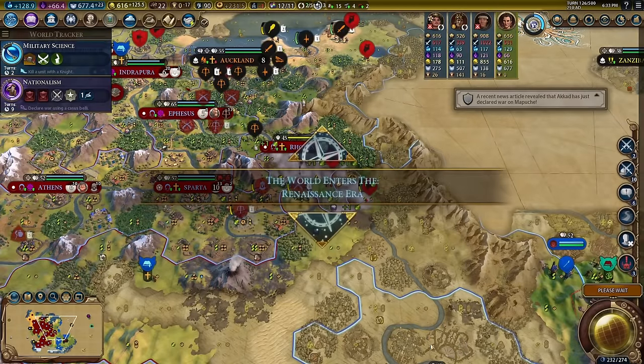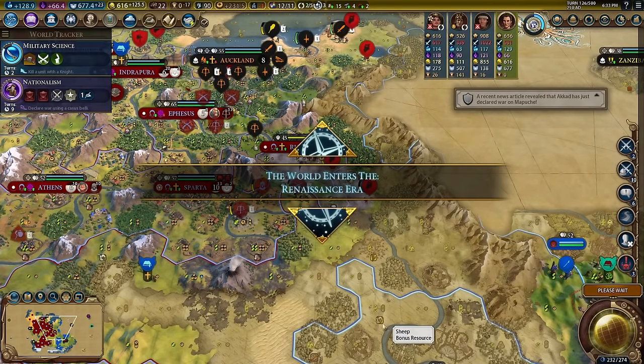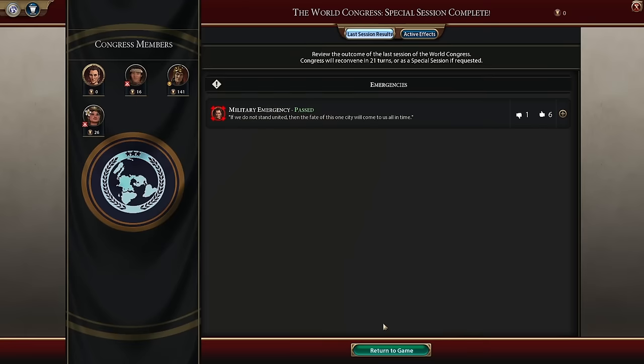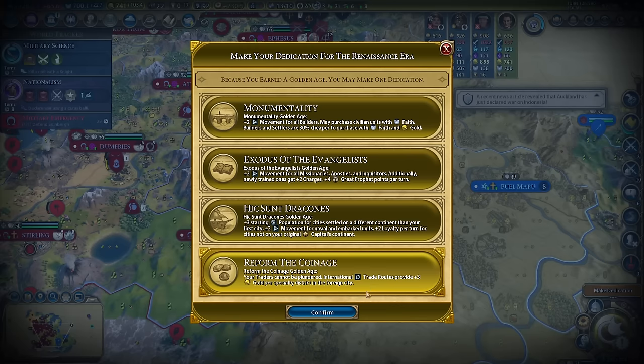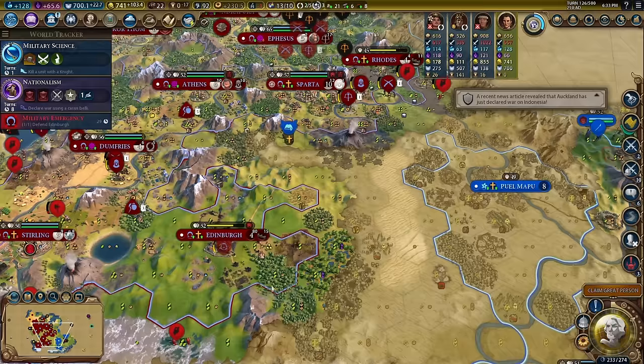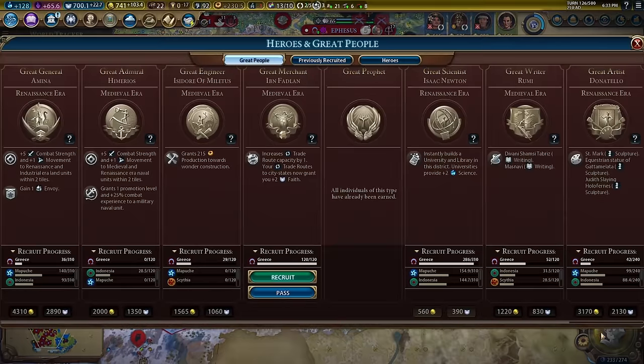I heard the war sound — joke's on them, we just got Beowulf. Mapuche and Indonesia, which we don't even know where they really are. I think we're going to reform the coinage so we don't have to worry about trade routes being plundered with all these barbarians, and we can get more gold return.